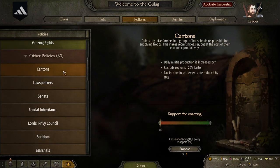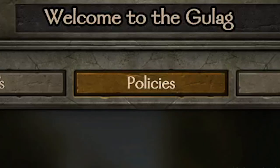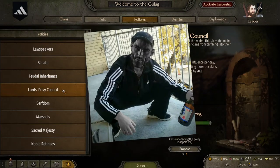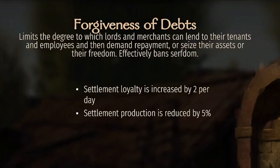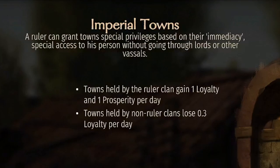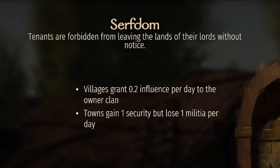Thankfully, there's a fix: policies. Especially if you're leading your own faction, you can pass any law you please as the dictator that you are. During this time of aggressive expansion, look through the policies and pass every law that grants your people as much loyalty and security as possible. This will trick those peasants into believing you are a benevolent leader and not a warmongering dictator.